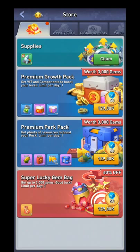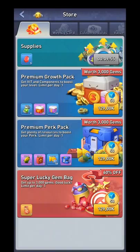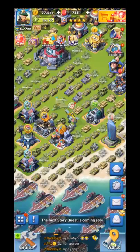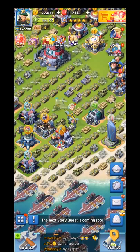Another free way to get gems is to go into the supplies in the store. You can claim 5 gems roughly every 10 minutes, but 5 gems is nothing — I'll probably do it if I remember, but it's not really important. Once you are at a higher level the supplies aren't really worth doing.